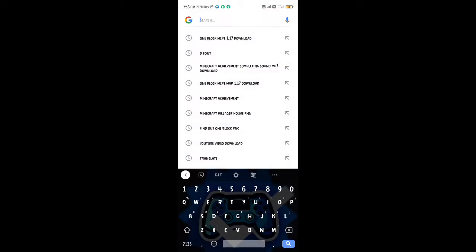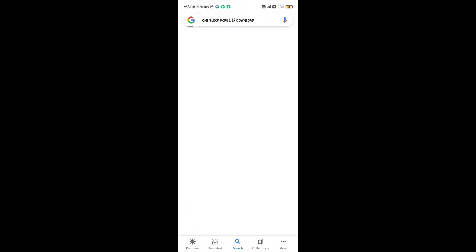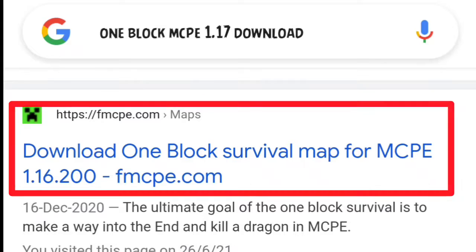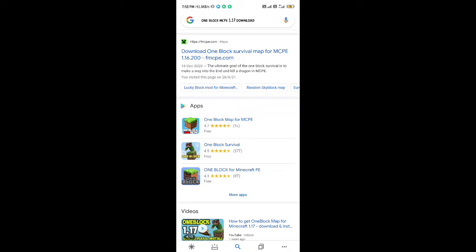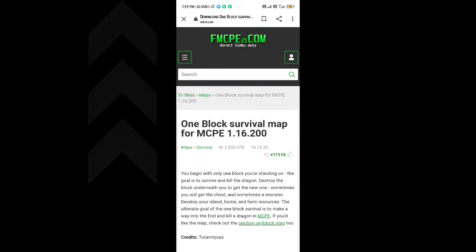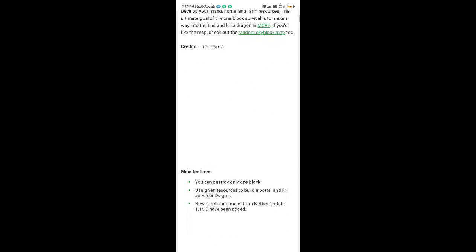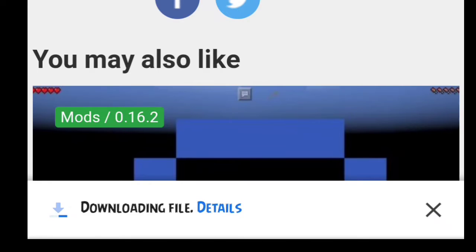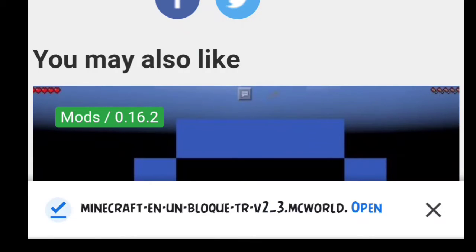Now we need to go and follow the link. We have to do that, and then there will be a link that you will use. We need to scroll down, and after this it will come up. I will click on the link and then it will be downloaded, because it will be 1.8 MB.